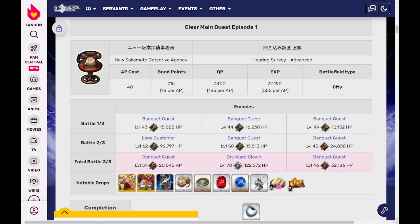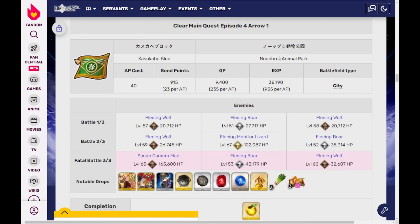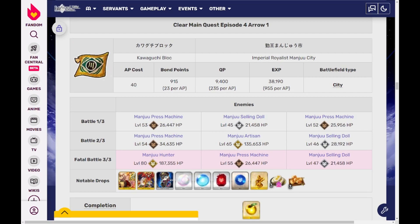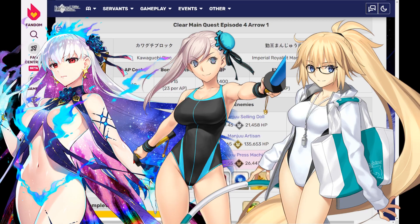In the third day onwards, you can find the best regular nodes. The bronze node will be 3 waves of riders, capping at 165k health. The silver node will be 3 waves of casters, and the gold node will be 3 waves of assassins, with both 171k and 187k health. You can use your go-to loopers like Summer John, Summer Kama, or Summer Musashi for consistency.